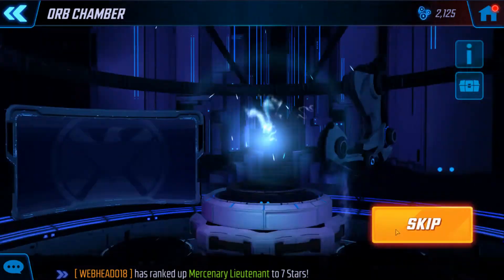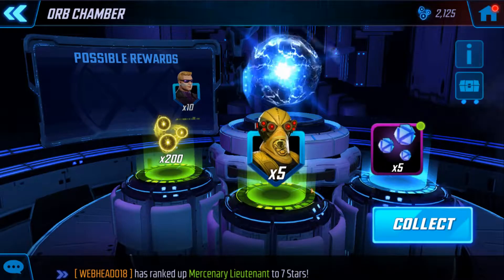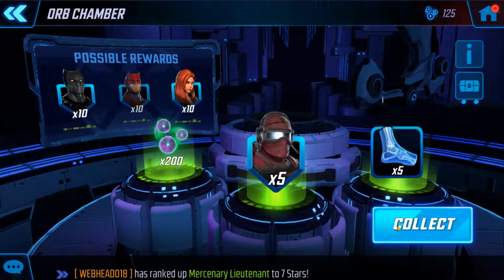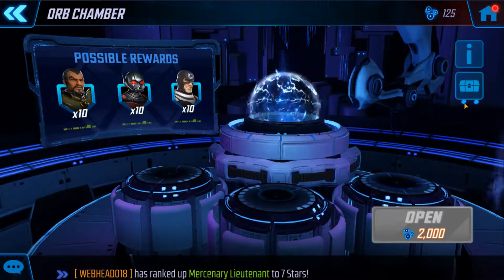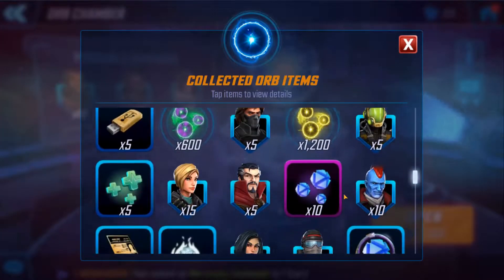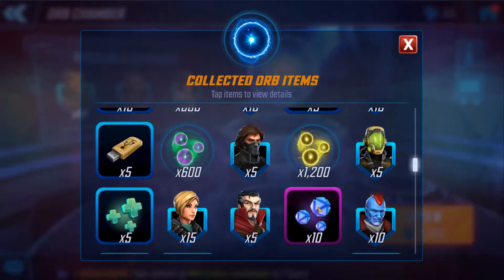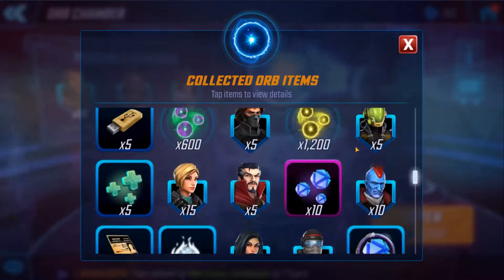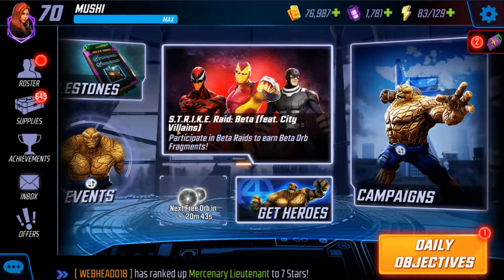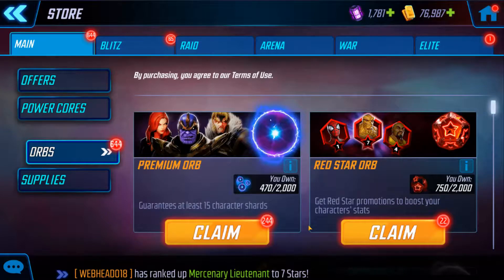I don't need Ant-Man, but 10 shards though. Sniper. Nurse, Lieutenant. It's not a bad drop — most of them I needed. Purple mats are a bonus too.